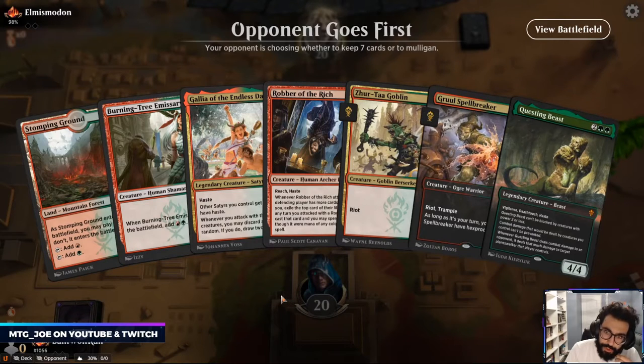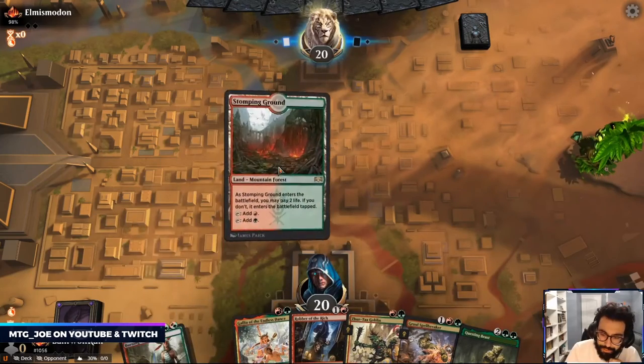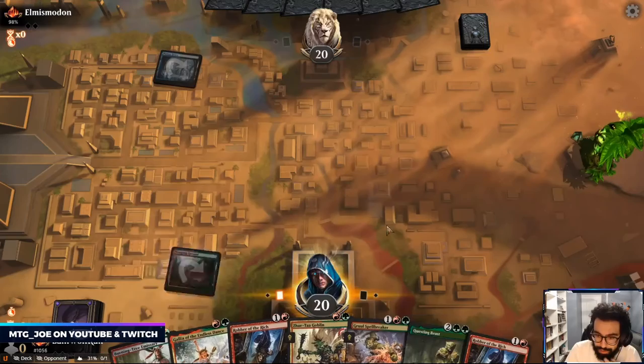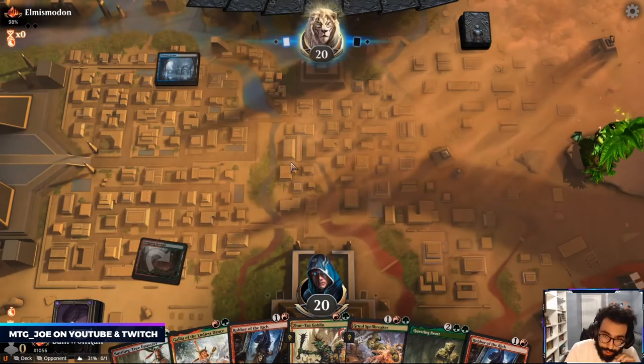I lost to like a 90 percent which really tanked things. We're playing 24 lands now. I'm going to try this — we have two draw steps, opponent goes first.